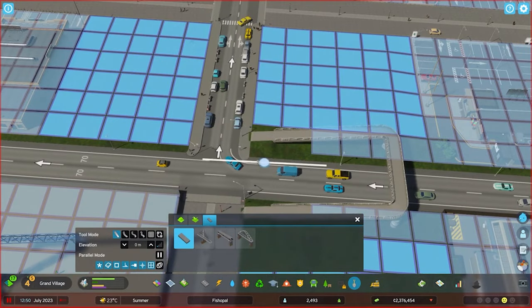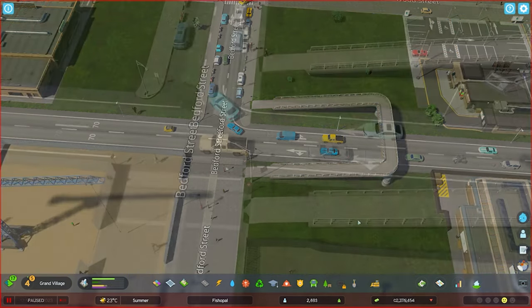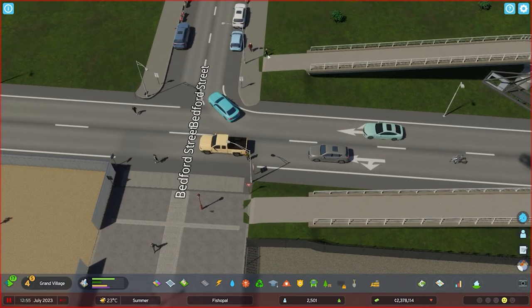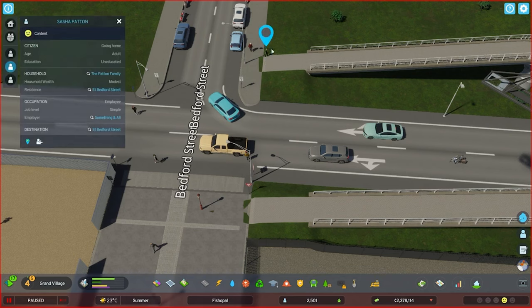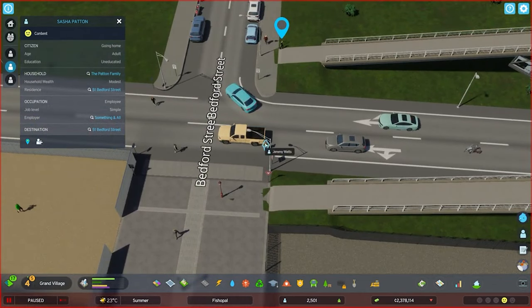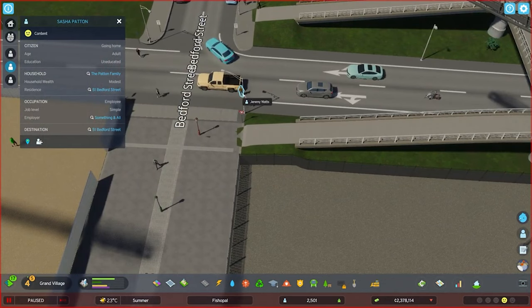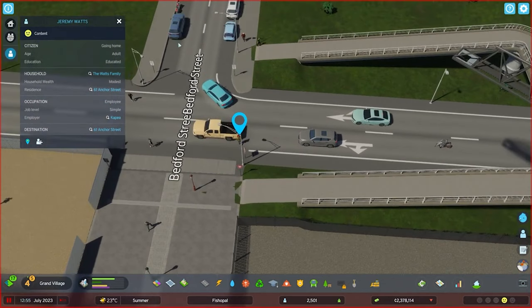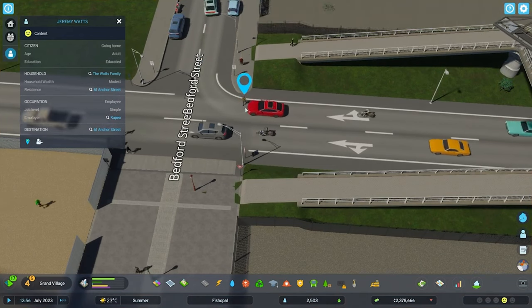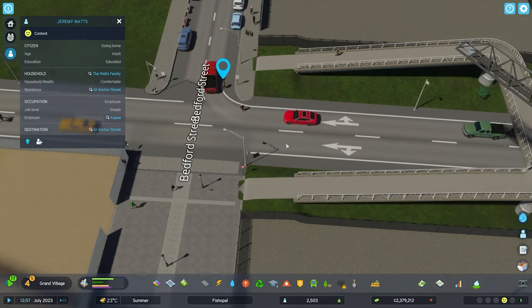Now you have a sim who can cross this busy highway without going across it. Will that stop them? Not everyone, unfortunately. Some of your sims will actually take this path and do the legal thing — thank you, Sasha, you're going up, around, and down without getting in anyone's way. But some of them, despite having this here, will decide to chance it and bolt through traffic like Jeremy Watts here. That's not good, Jeremy. See how he slows traffic down? Get enough people doing this and it can cause serious gridlock.